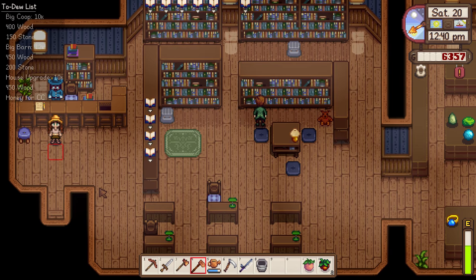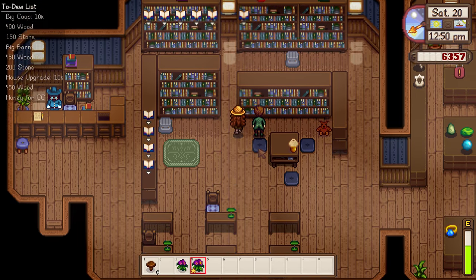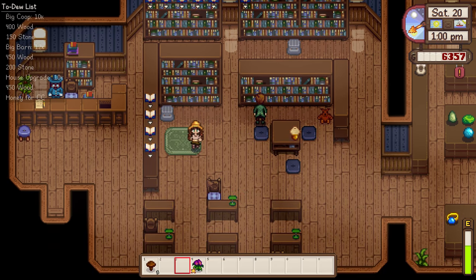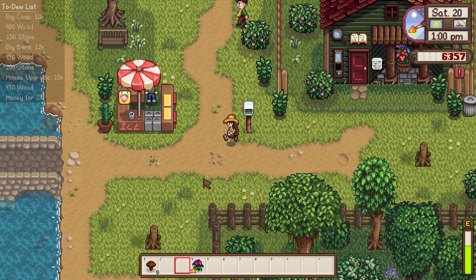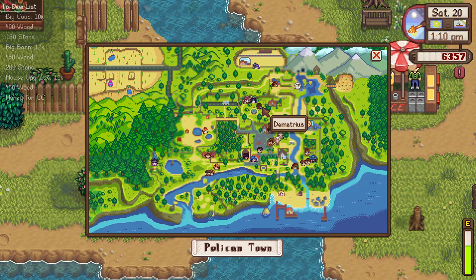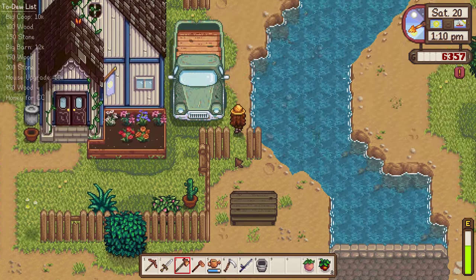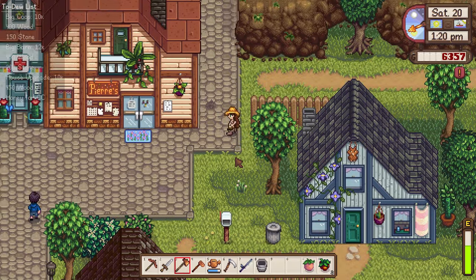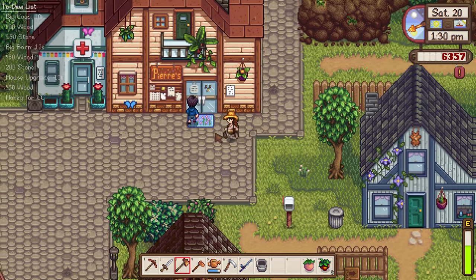We didn't get any new rewards, but let's go and say hello to Harvey. We have a few gifts in our inventory and we haven't been very social with Harvey yet. Now let's see if we can find Demetrius — he is usually up by the fountain above Pierre's. Yep, there he is, and Penny is up there as well. There's also Shane, but I don't think I have anything he'd like.